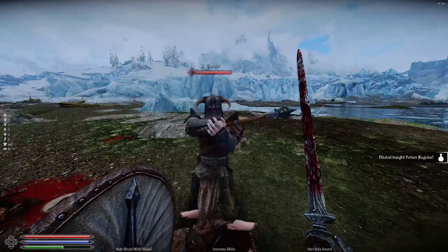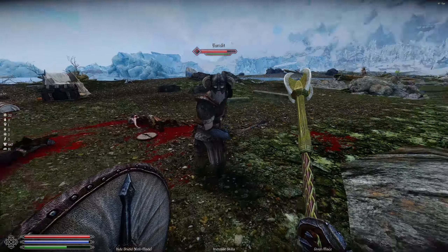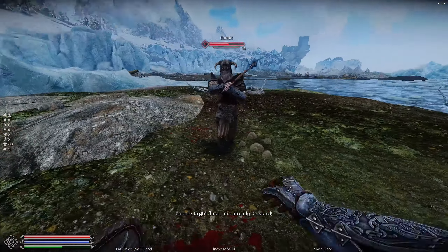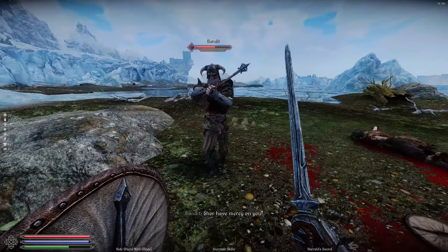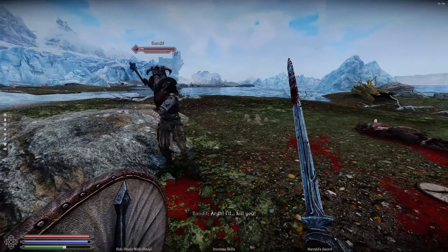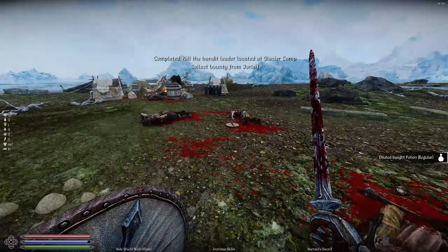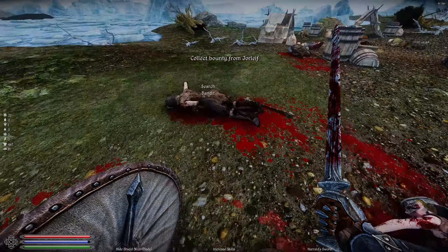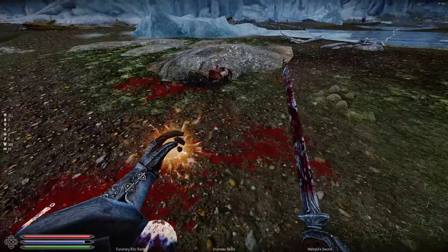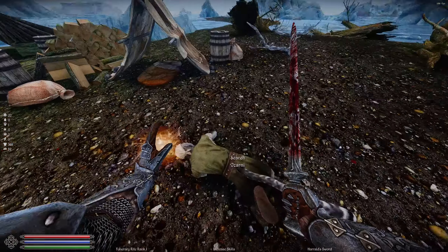I want to test the damage here — sword does 66, mace does 54. The sword just does that much more damage. I guess they both have the same level of armor penetration and the sword does have more base damage. Healing potions — that's exactly what we need. Didn't really lose a lot of magic, but go ahead and clean those corpses up, go back to full.